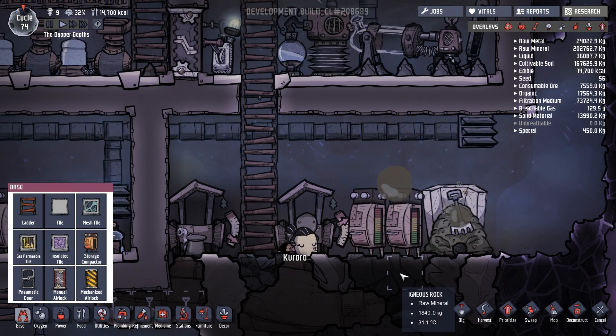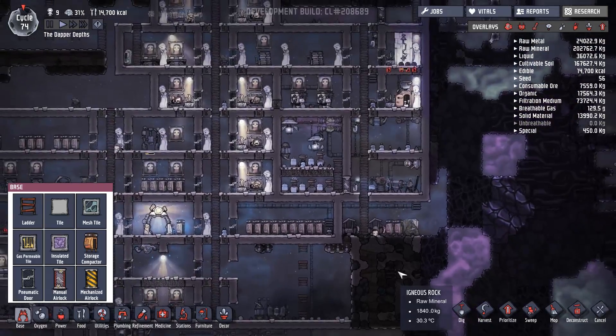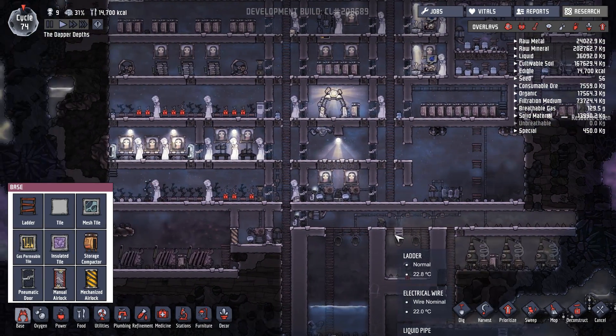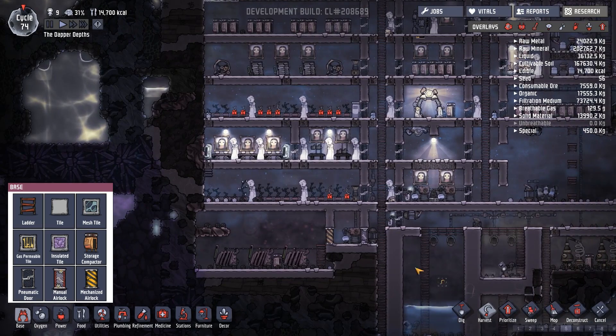Oh, poor Cororo. It's got a hatch walking back and forth over it. I need to get you a room. But welcome back everyone to Oxygen Not Included for what may be one of the last episodes on this particular map.